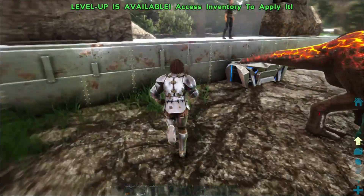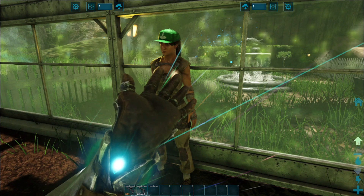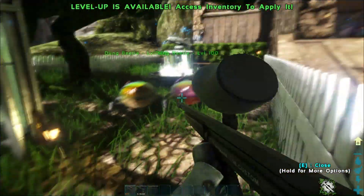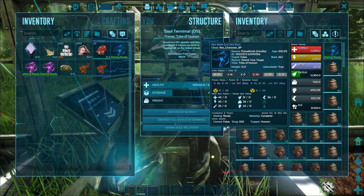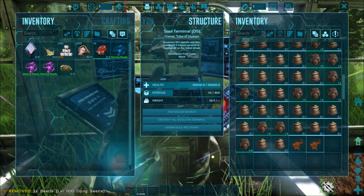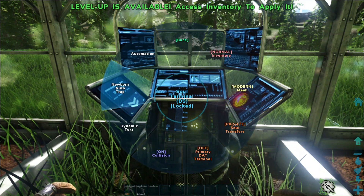To keep your nanny full of food and those baby dinos fully fed, the S+ mod in combination with the Dino Storage V2 mod can automate all of your farming needs, saving you more time in the garden. The soul terminal will solve all of our fertilizer needs — it works by collecting and generating poop from dinos just because they're stored in the terminal. This can even be taken a step further by adding dung beetles to the terminal. Once you've collected all the fertilizer you can use, you can send it directly to your crop plots.